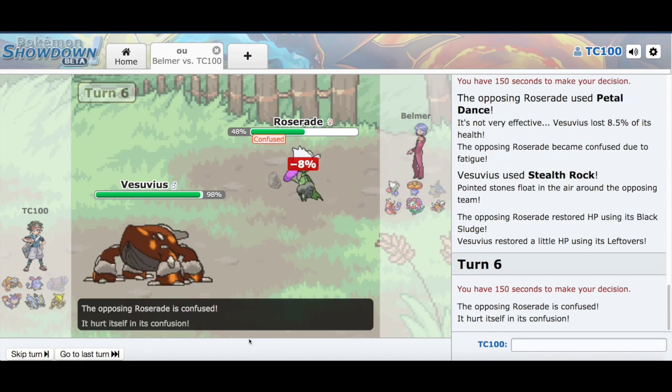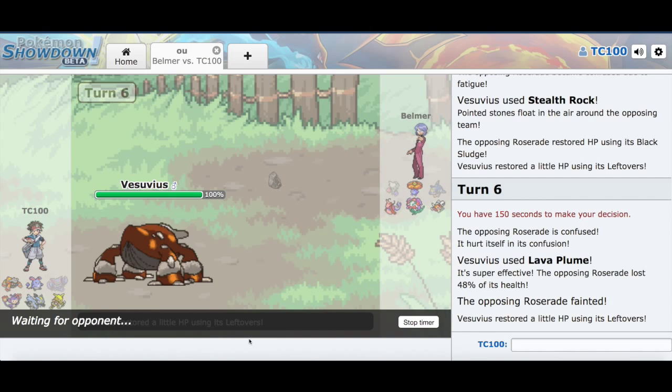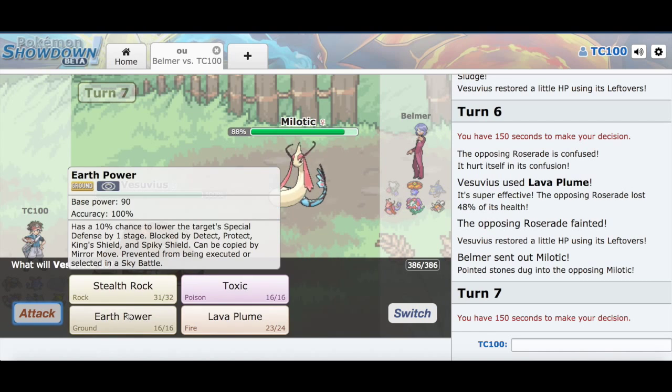Now we can go with Lava Plume. I don't see any point in him switching out. Why are you not switching out? If you don't want your Roserade anymore, like if it's not useful, then I can get that. Alright, we take care of Roserade. Always good.